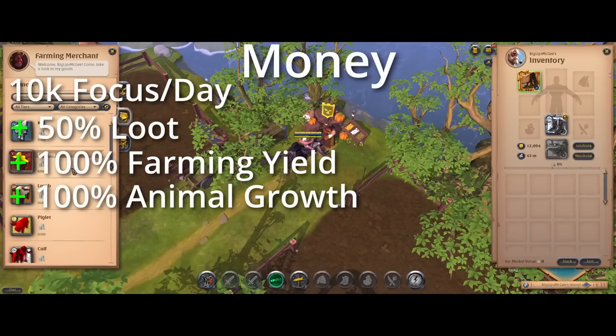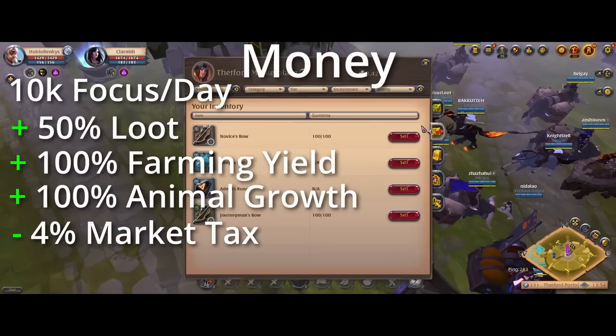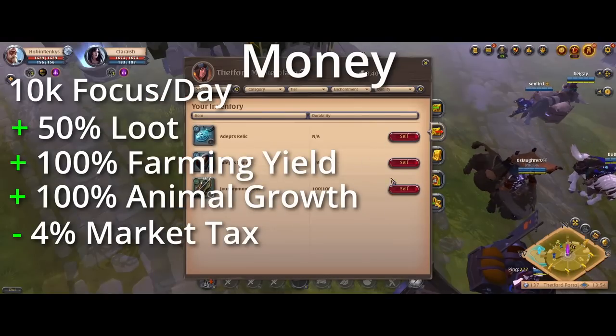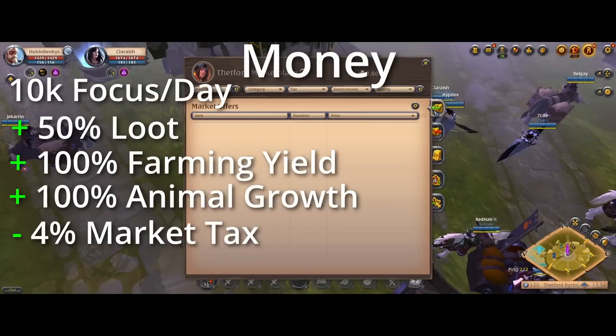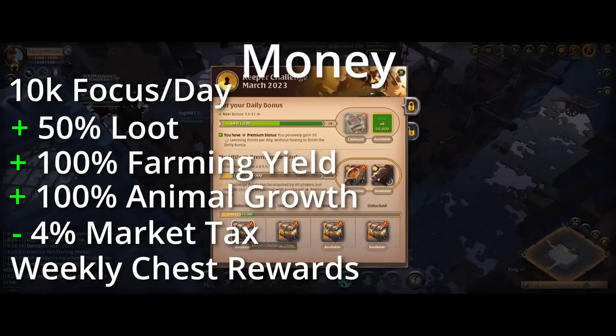Basically any loot acquired through interacting with the game — as opposed to interacting with other players — will be increased by 50%. Along with this, you have 100% increased farming yield and animal growth times on your player islands. You also get 4% less market tax when selling items: non-premium characters pay 8% tax, while premium characters only pay 4%.